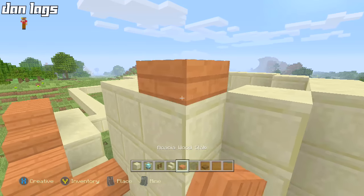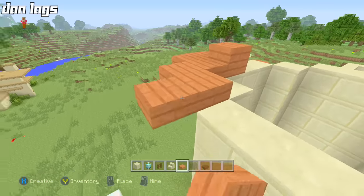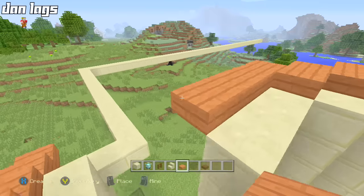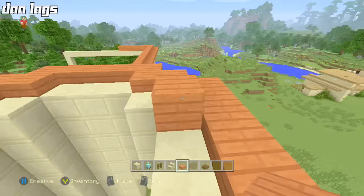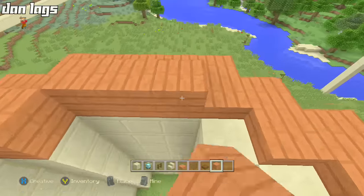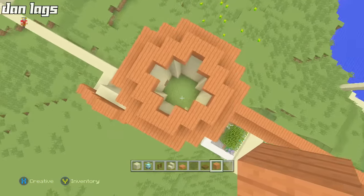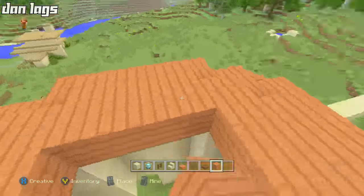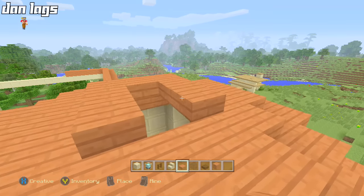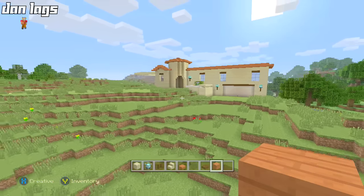Let's add the roof. I'm going to take a lining of acacia slabs going all the way around the outside — real simple, but I think it'll look really nice. I'm going to grab some full blocks for all these blocks here, add the shapes around, making this little square form. Then I'll add one more layer of slabs around the edge and one more full block in the middle — that's going to be the roof of that part of the house. That looks awesome.